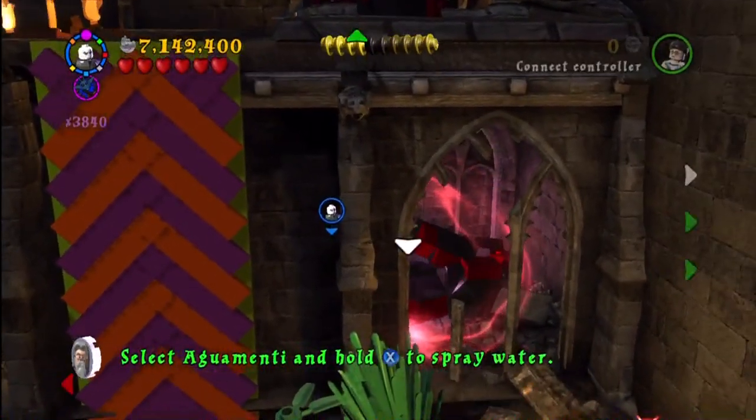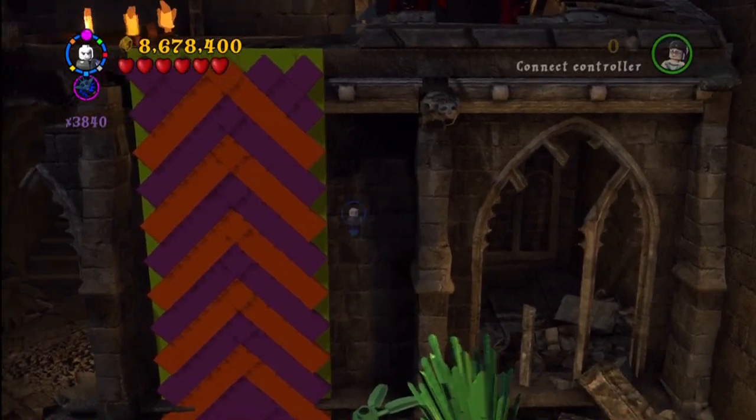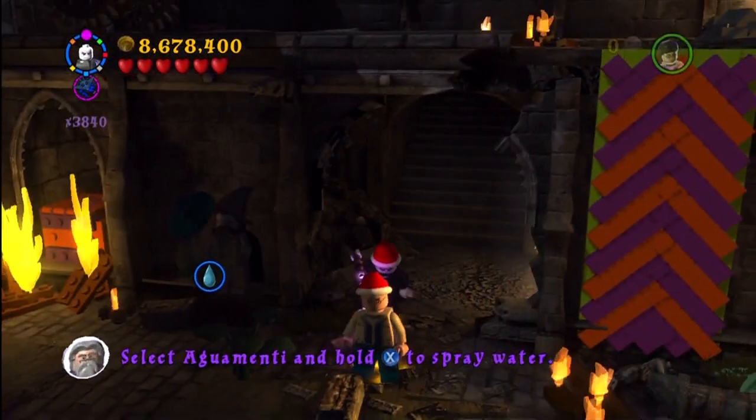This is the Snape's Tears mission — the very start of it. You just go behind this Weasley walkway and use dark magic, and you get Fenrir Greyback.